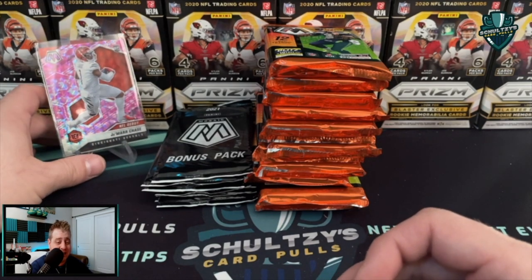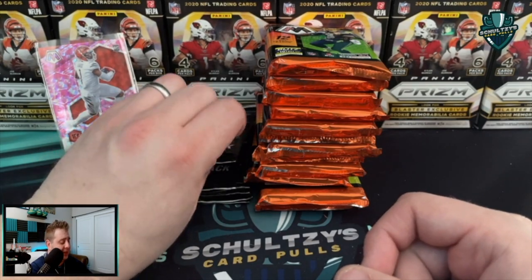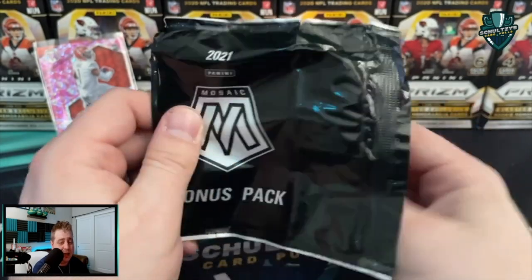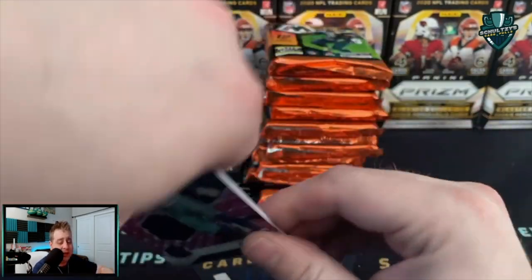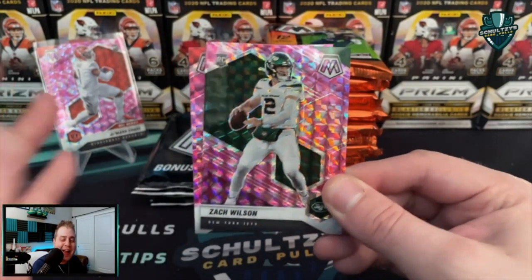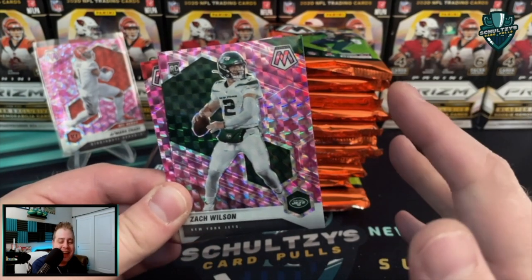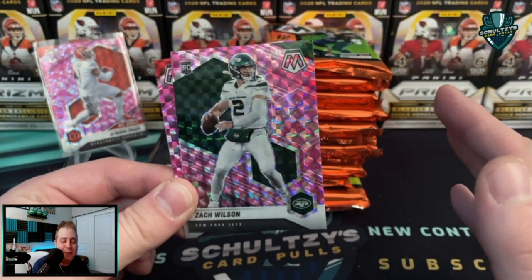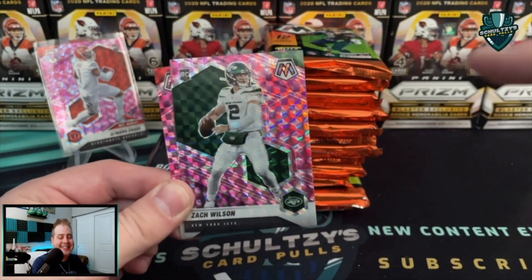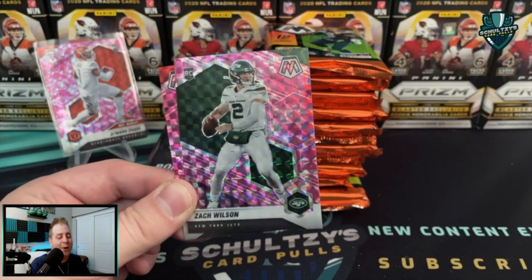Oh my goodness — that is a lot better! A Ja'Marr Chase NFL debut pink Mosaic parallel, Cincinnati Bengals. That is beautiful, man. I'm not sure I'm gonna sell that — that might be going right off to SGC. That is a nice looking pink parallel. And a CeeDee Lamb second year card — you asked for Jordan and you shall receive! This full Mosaic Football cello box is already looking like fire!